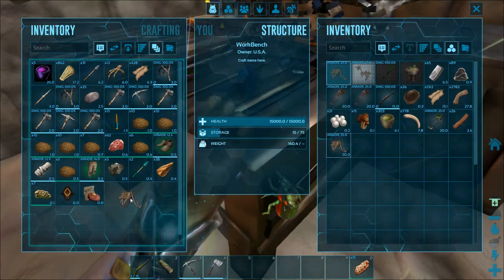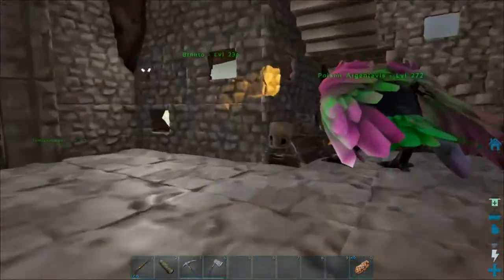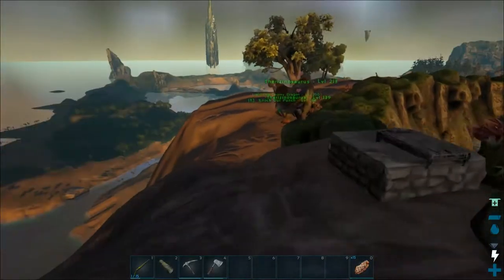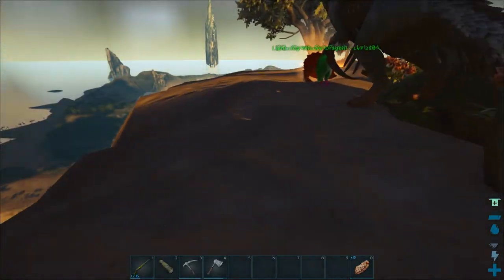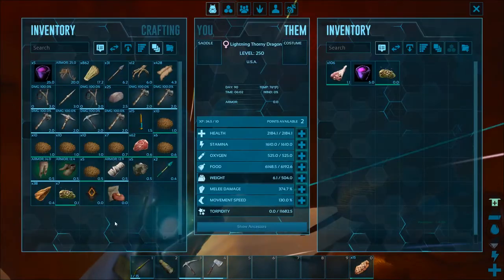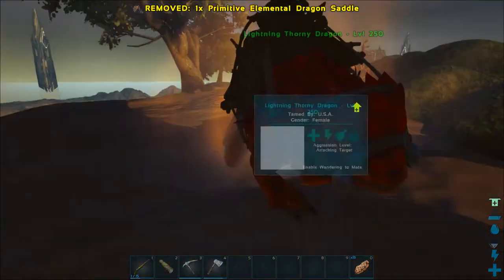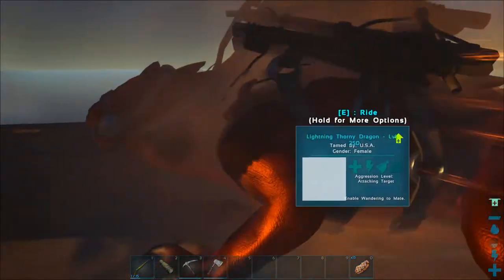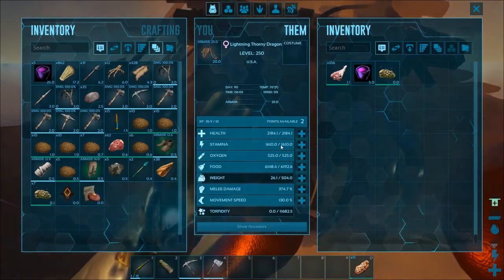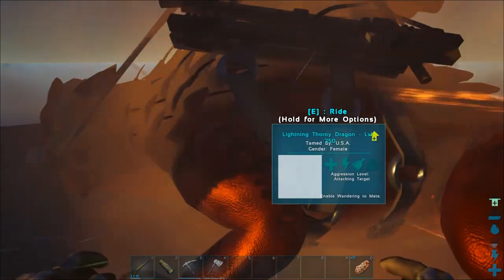Now we're going ahead and crafting this sucker up. We can actually go see what this thorny dragon can do. I think max level is 180 so he should be pretty sweet. Let's go grab him — is it this way? Yes, this seems right. There it is — lightning thorny dragon! Let's go ahead and equip the saddle.